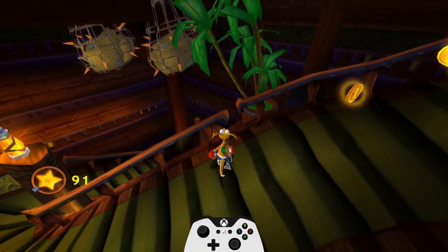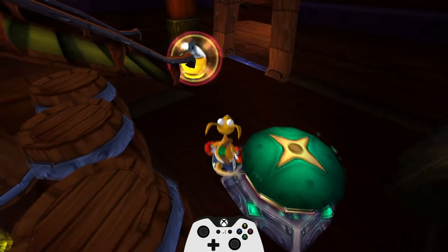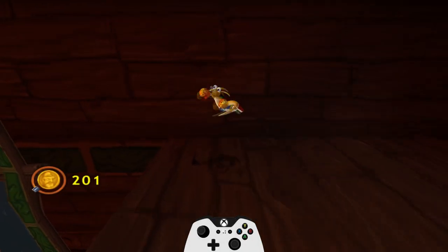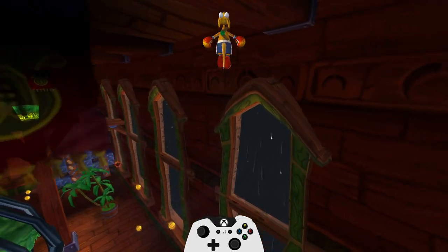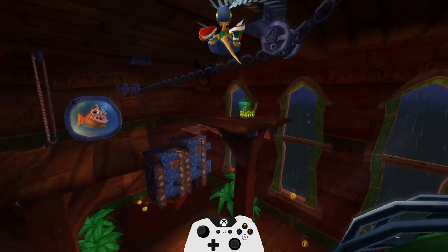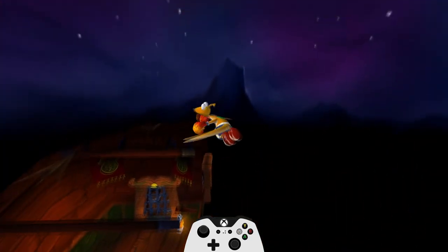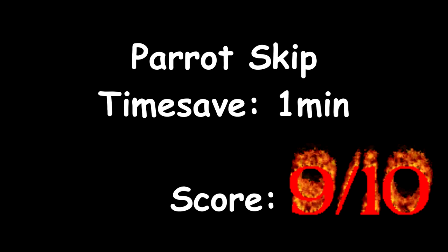Stairs skip. The first one was so good they made stairs skip too. No way. 5 out of 10 because it's sometimes hard to land on the button. Parrot skip. Instead of freeing our friend we jump on this window frame and onto its cage going straight to the end of the level. Very good skip but because of nerves a lot of runs died here since it's the last skip in the game. 9 out of 10. Sorry Parrot. 10.